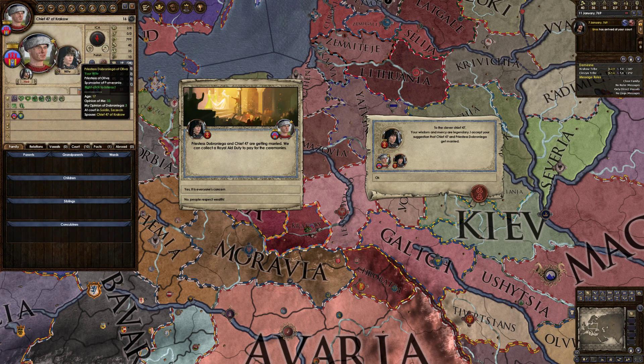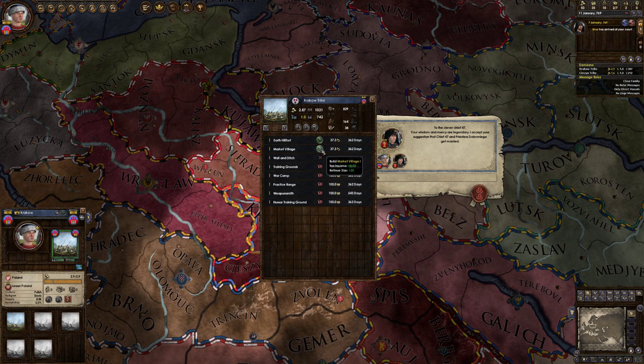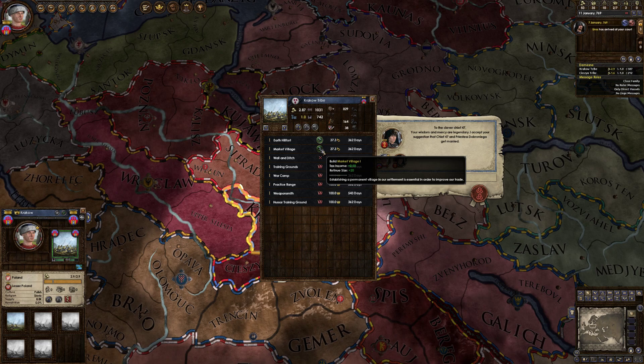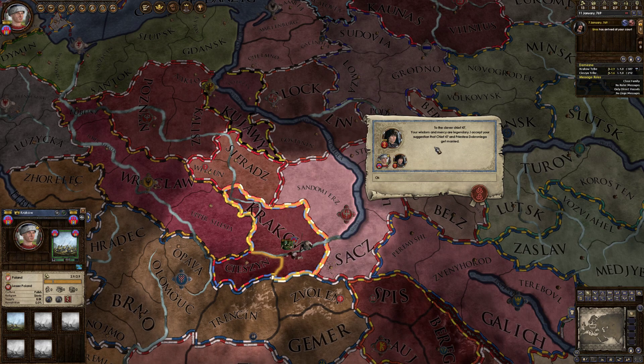Our wife has arrived. The marriage ceremony will allow us to collect gold or prestige - we'll go for gold. Speaking of gold, we're going to build a marketplace - a market village - which will increase our yearly income. It'll be tiny, but it's an investment that's worth it.